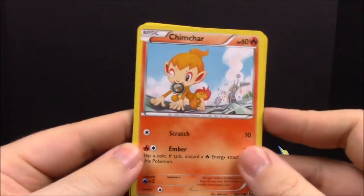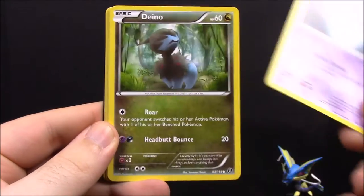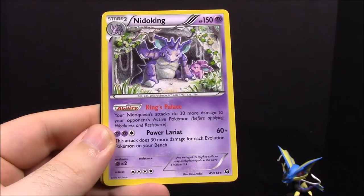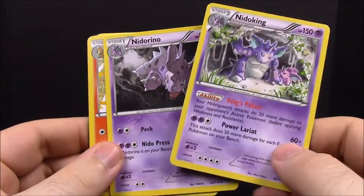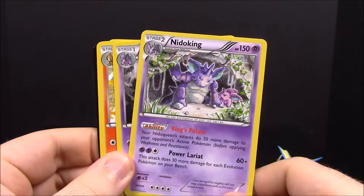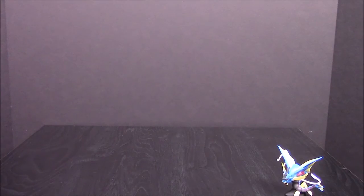Opening the Steam Siege pack: there's a Chimchar I've seen with a little gear in its mouth — I think that's cool. We have Chimchar, Nosepass, Litwick, Ponyta, a reverse-holo Ponyta, a Nidoking — that's awesome, I've never had a Nidoking — and a Nidorino. We just opened a pack that had Nidoran, so now I have all three in this exact set. We also got Monferno and a Special Charge trainer, plus the code.